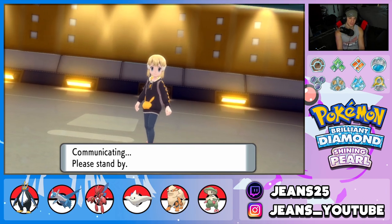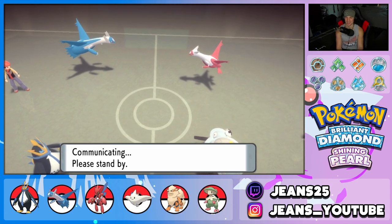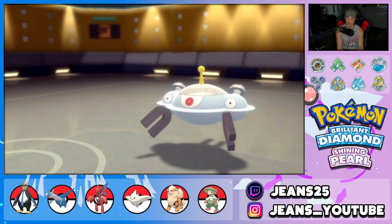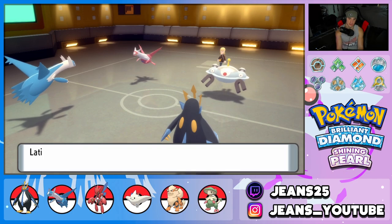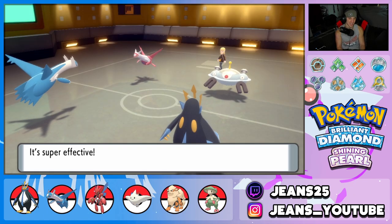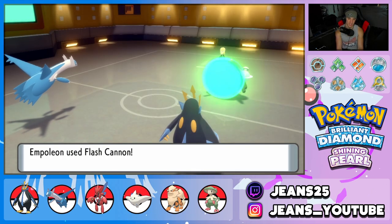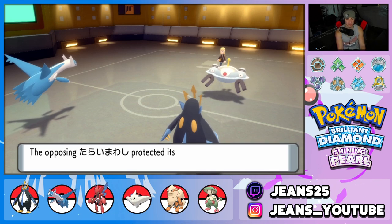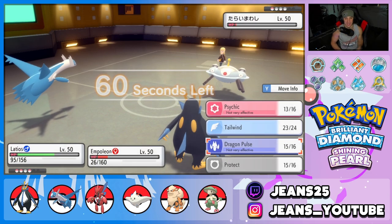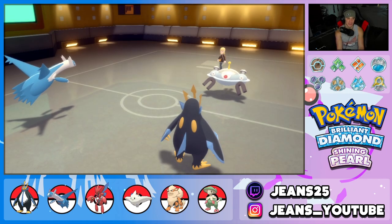Empoleon is doing good work under Tailwind. He goes for Protect — not double protecting. Dragon Pulse comes out and picks up the KO even at plus one. Get out of here! Flash Cannon pokes but gets blocked. He cancels battle — we didn't even need Scizor. That speaks volumes. Scizor is probably our strongest Pokemon besides Latios and we never used it.